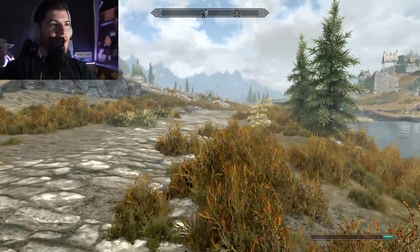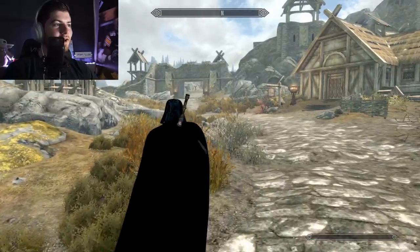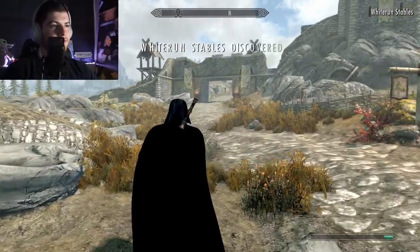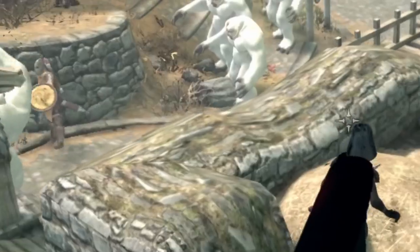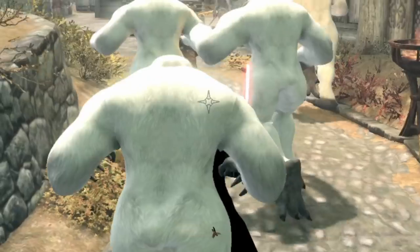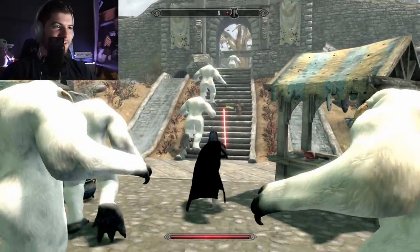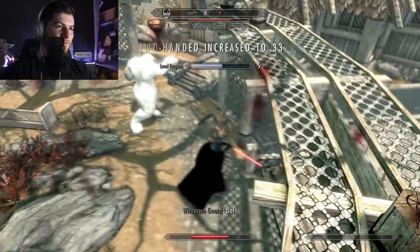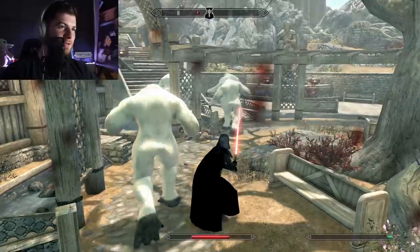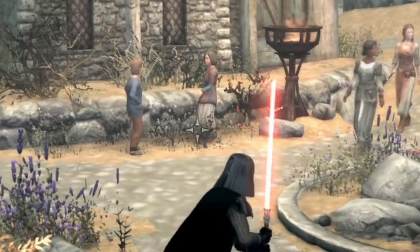For my grand finale, I'm going to unleash a giant swarm of wampas in the town of Whiterun. Let's go, wampas — get on him, go run loose! They're going nuts on the whole town. Oh, they just tossed him. This is our town now! Where's Nazeem? Where is he? Darth Vader's storming Whiterun with a giant squad of wampas just so he can murder Nazeem. Search the area. Leave no survivors. I like how the kids are just having a casual conversation — they're not minding anything that's going on.